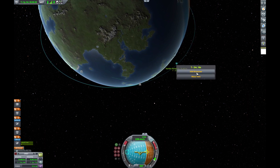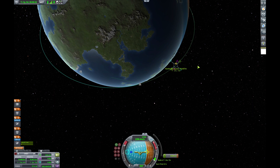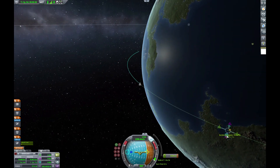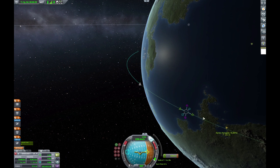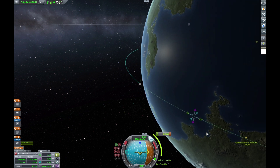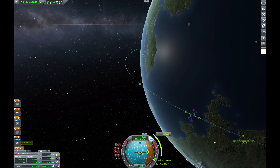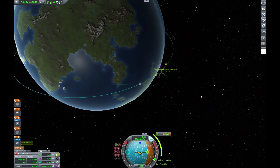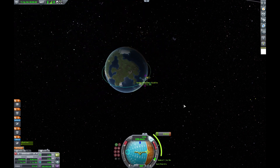We're already in orbit, and we're just going to click 'add maneuver.' That'll give us a little toolkit that'll allow us to plot our maneuver. That's all you're going to need to make a proper maneuver to a planet or a moon or wherever you want to go.